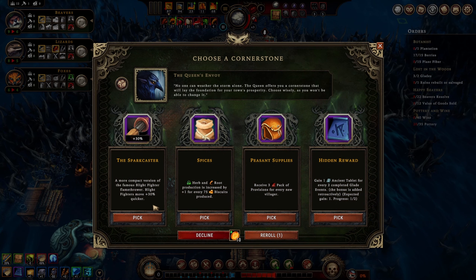We'll take a cornerstone. The spark caster for blight fighters moving faster - not interested, we're not making biscuits. Packs of provisions for every new villager would be useful. For hidden rewards, which we already have, we could double the number of ancient tablets we get. Packs of provisions is cool, but I don't think it's as good as I used to think. Free packs of provisions for every new villager - it happens once a year. We'll take hidden reward.